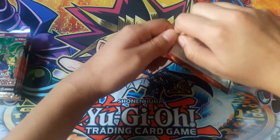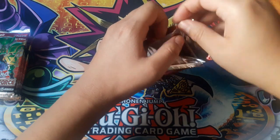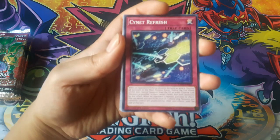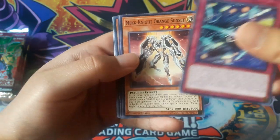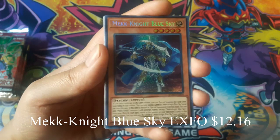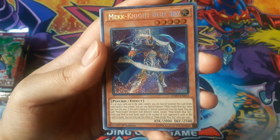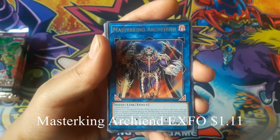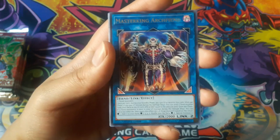You are guaranteed holographics in these. Sign it Refresh. And McKnight Blue Sky for a secret rare. Wow, that's a great start. I believe this is a pretty good card as well, I'm not too sure. And Master King Archfiend for a rare. That one looks cool. I like how it looks. I like how the Archfiend archetype is.